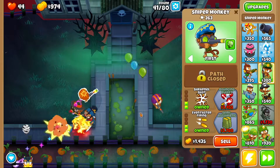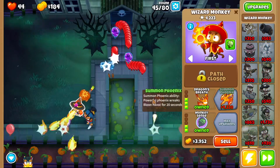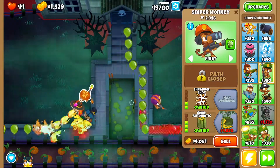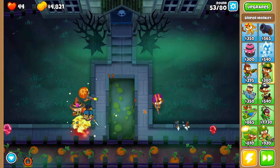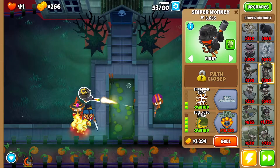Then get shrapnel shot. Go back to the wizard monkey and get dragon's breath. With the sniper monkey on the left, get semi-automatic. On round 52, when this MOAB pops, use Soda's ability — you're good to go. Then go to your sniper and get full auto rifle, and that's only for the one on the left.